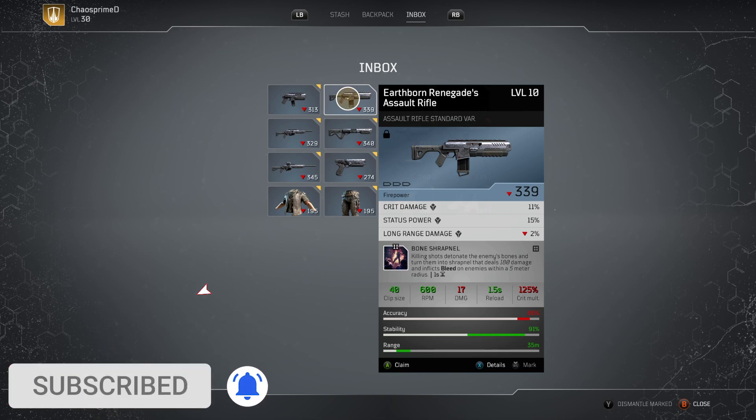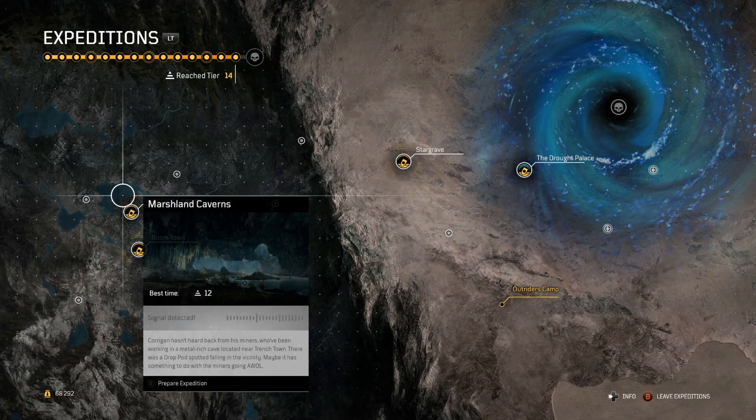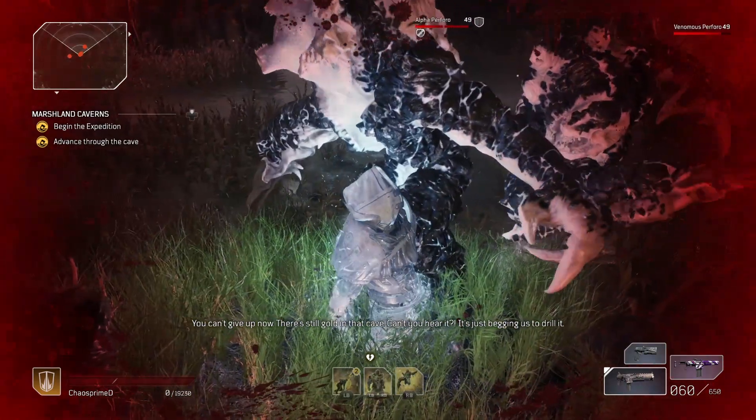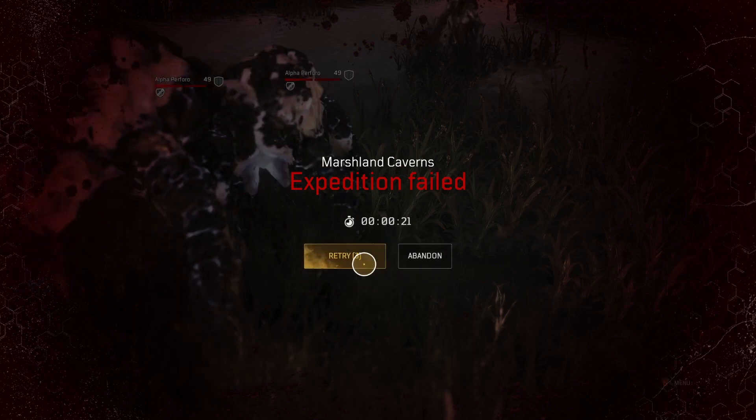How do you exactly do this farm? The best place to start is once you get to the end game, because you'll have access to Zahedi as well, and you will need him. What you need to do is go pick up the assault rifle from the actual stash. From here, go to an expedition, get in, and then just instantly wipe — abandon the encounter as soon as you can.